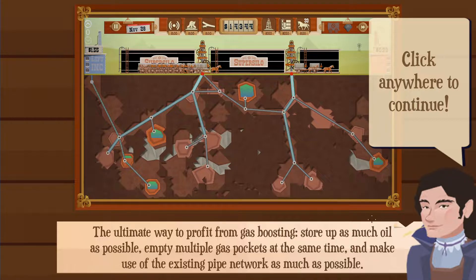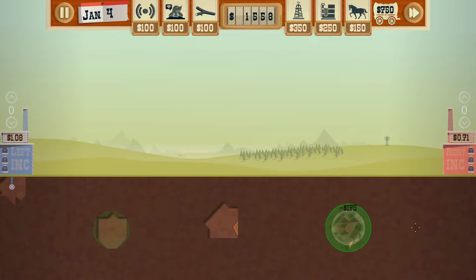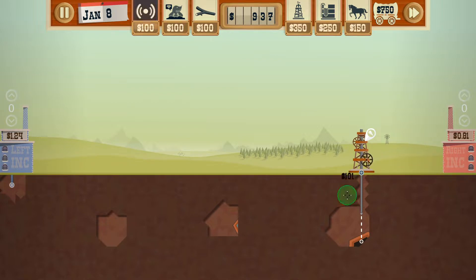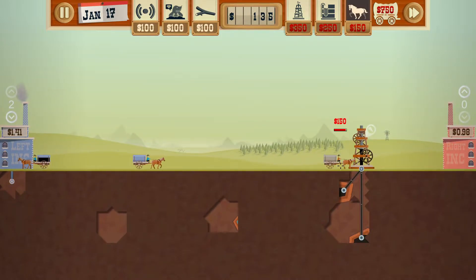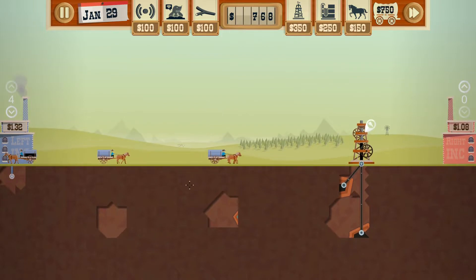Look at that map. Store as much oil as possible, empty multiple gas pockets. See, this is how you've got to do it. But my issue last time was I went like this and cut off this way, which I guess is a good reason to make junctions instead of just one long pipe. Let's start off right in the middle this time. There's gas. That's oil — a little bit of oil. And there's going to be something right here too. I'm going to wait on that. Oh, there's oil — okay, good. Let's get a couple of wagons. Let's do that and then sell a little bit. We can't get any more wagons — we spent all of our money. Let's sell a little bit more and start prospecting a little bit more.